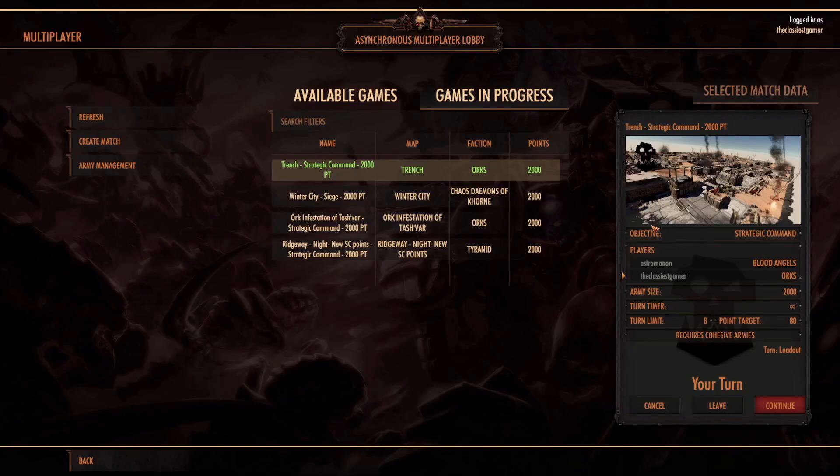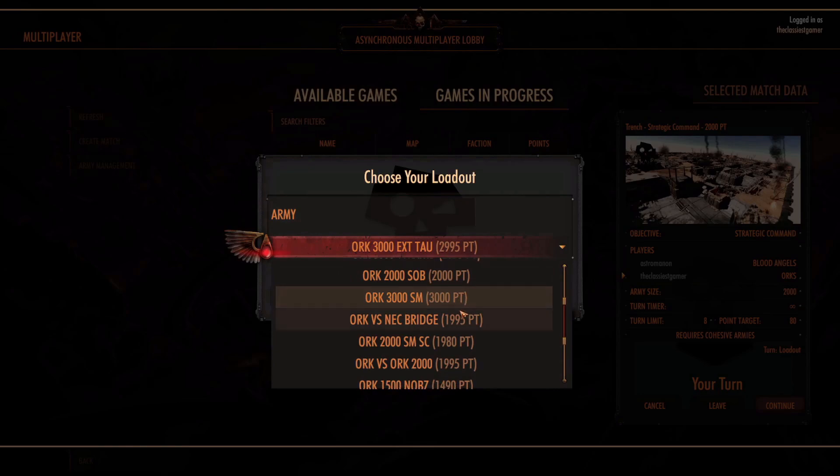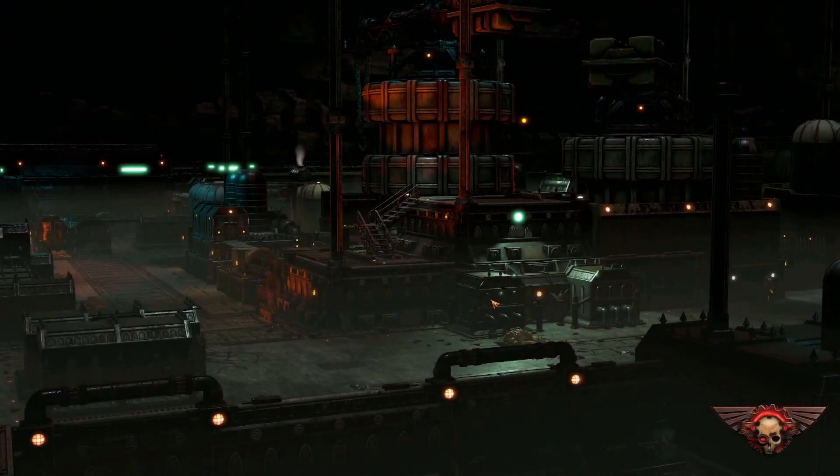Welcome back. I'm playing Warhammer 40,000 Battle Section. We're going to start our next multiplayer matchup, continuing on with making my way through all the custom maps. We're currently working on the Trench. It's a strategic command, 2,000 points. I am playing as the Orcs against the Blood Angels. 80 point target, 8 turn limit. Let's see what this is all about.